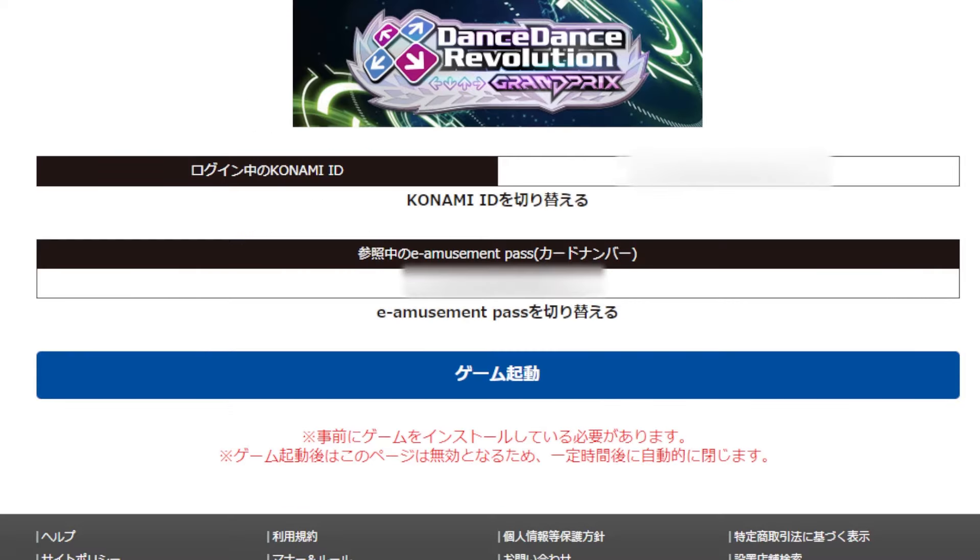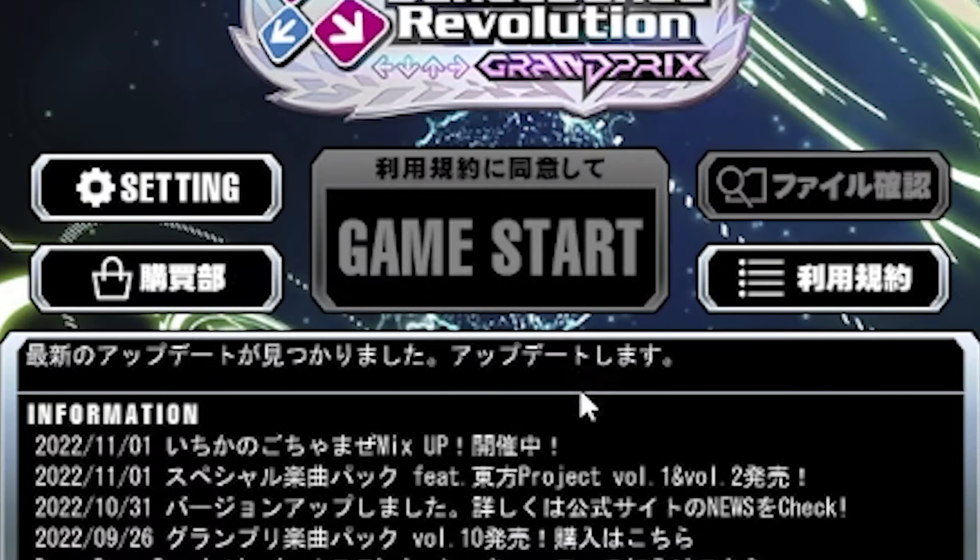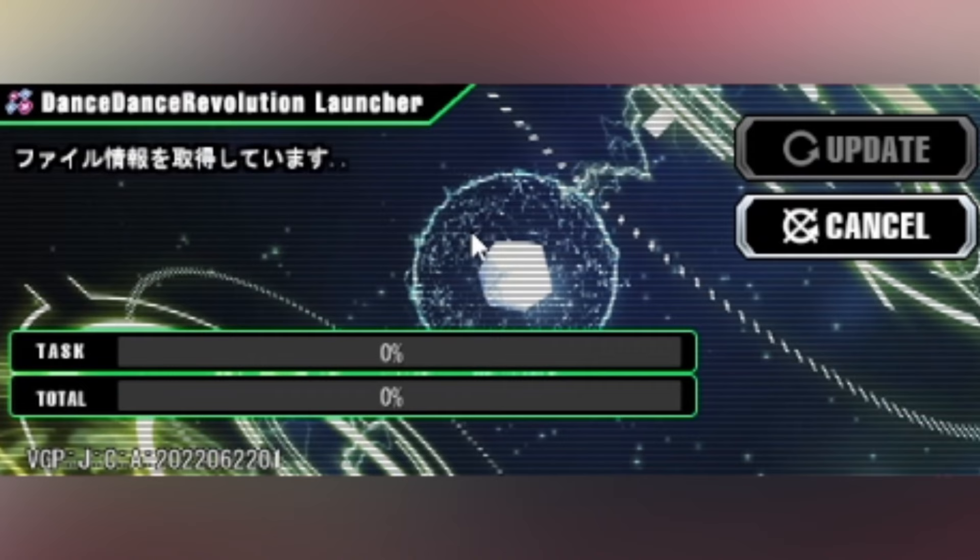When you launch the game, it actually launches a browser session where it will show your Konami ID that you're logged in with and your eAmusement Passcode. Click the game launch button to start the launcher. You may be prompted to update the game — just click OK and it will start the update for you.